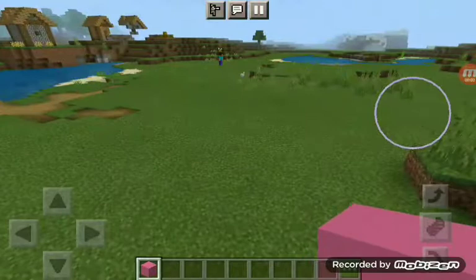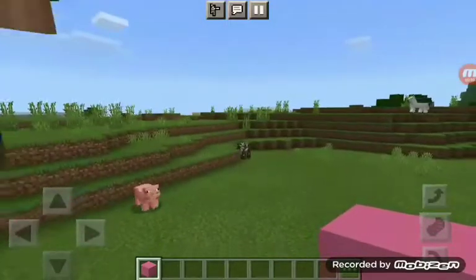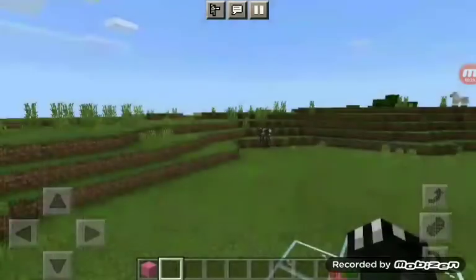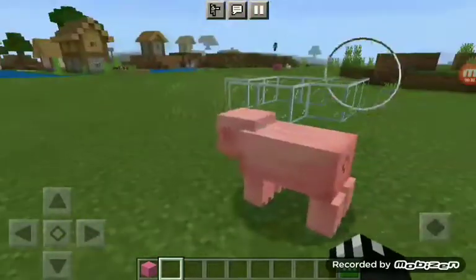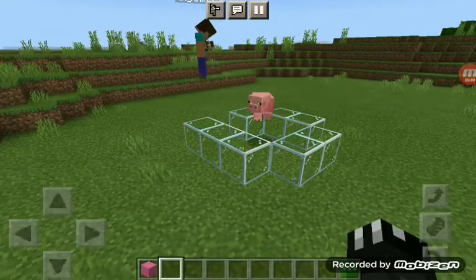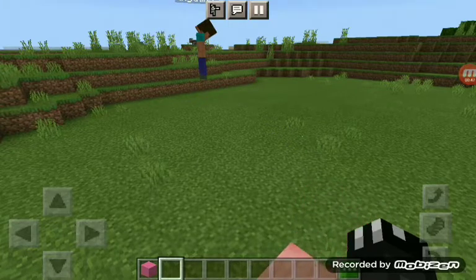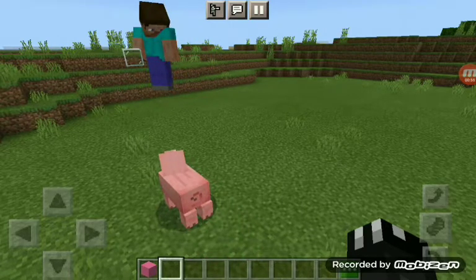What's up everybody, today we are going to be playing Minecraft Pocket Edition. We are going to be creating Robo Pig, also known as Project Oink. I got this pig right here — this is going to be my test subject and he is going to turn into a mega pig. He's going to blow up the universe, destroy buildings, destroy everything in his path. First you have to like and subscribe and keep watching this video till the end — it's going to be intense.